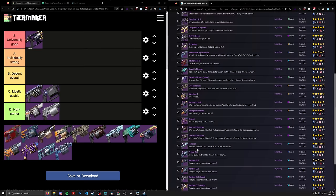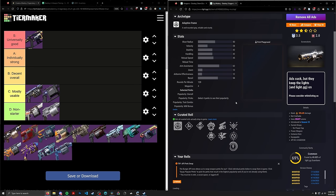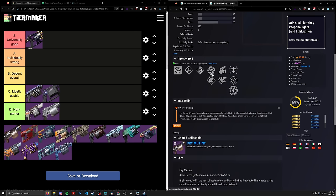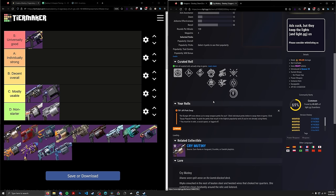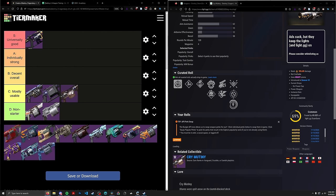We have Crime Mutiny, a ritual or pursuit weapon. It has Demo/Vorpal. Incandescent isn't really relevant, and neither is Swashbuckler. Demo/Vorpal — not bad, it's kind of a baby's first Heavy GL. It doesn't have Spike Grenades, but it does have a pretty big mag. It's Demo/Vorpal — has an okay reload perk and a bad damage perk. C-tier.